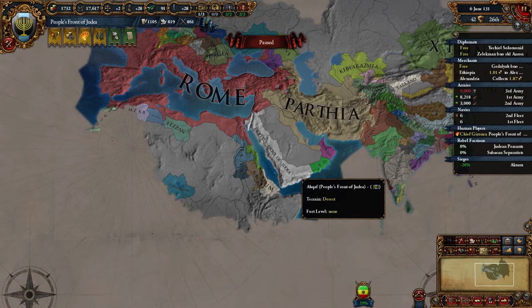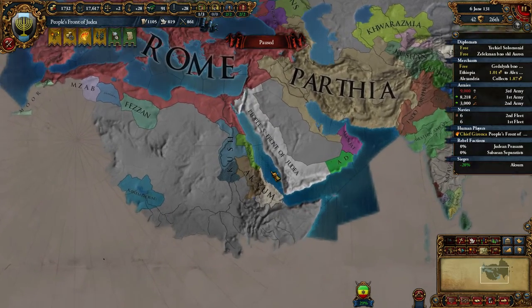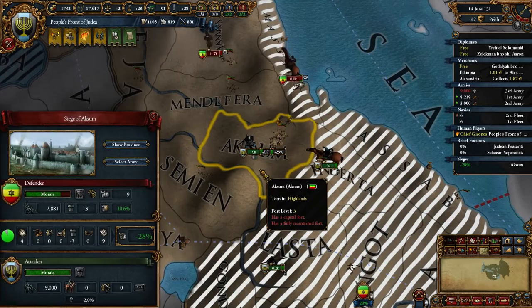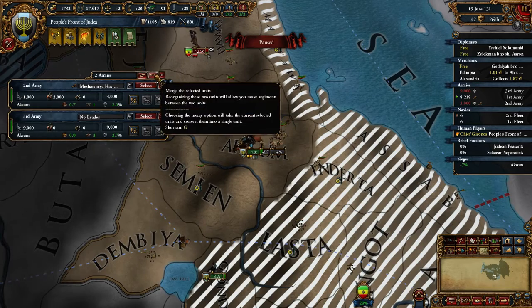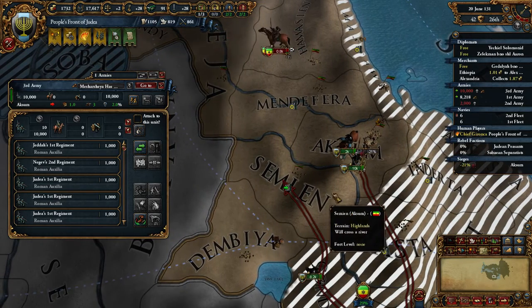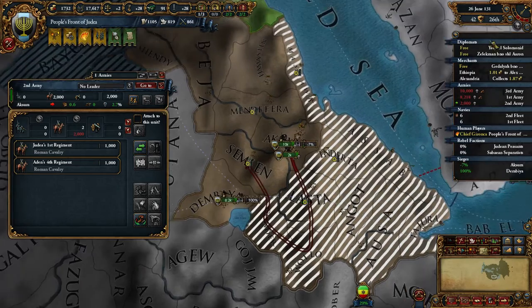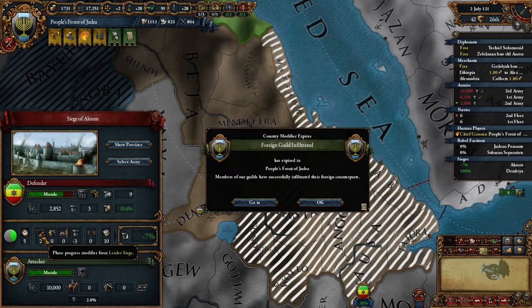Welcome back to Europa Universalis with the Extended Timeline mod as the People's Front of Judea. We are in the year 131 and currently at war with Axum, which we're winning heavily. I always like winning, and apparently 9,000 men are all we need to siege this. We're going to get rid of all the horses so there are no horses in there. 10,000 men are enough to siege, and the two siege pips are definitely helping out quite a bit.